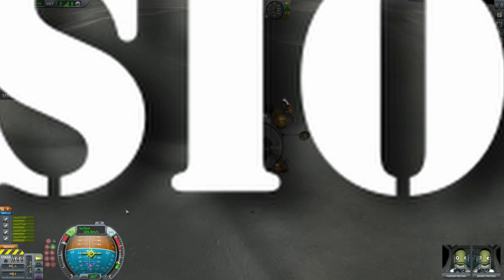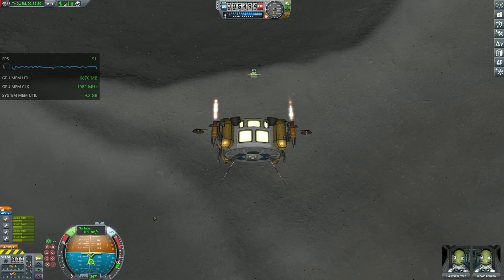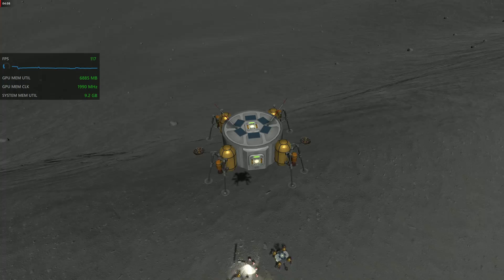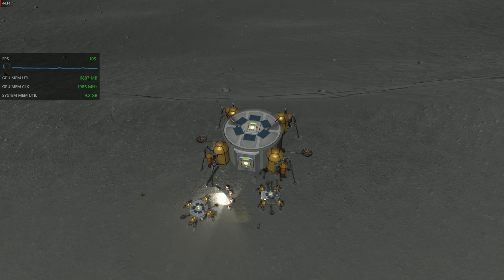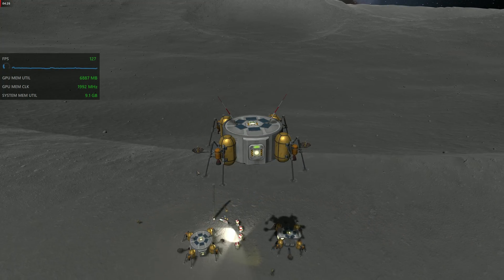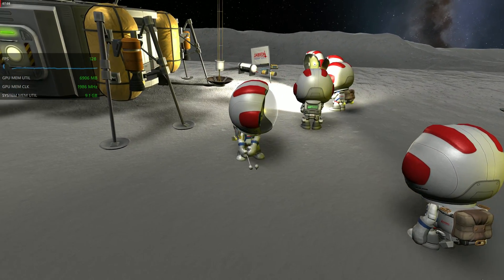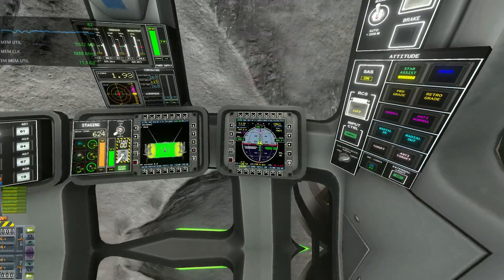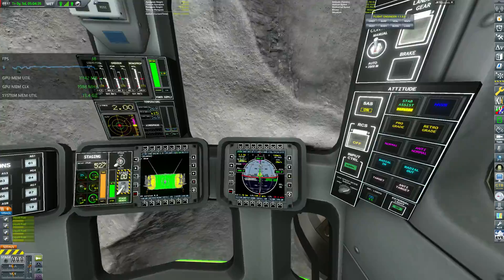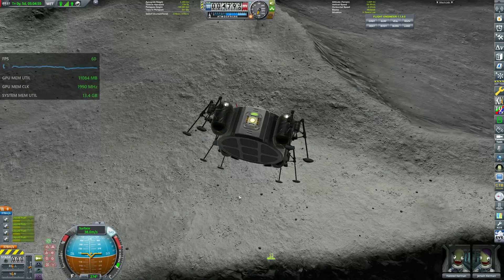Our second mission is landing on the moon. I want to talk about computer performance, specifically the second number in the overlay window — the amount of video RAM used to run the game. In stock KSP, we have 6.8 gigabytes being used, which is acceptable since most low-end GPUs today have about 8 gigabytes of video RAM, meaning the game can load all textures without stutters. The problem is when you play modded, because the utilization goes up to 11 gigabytes. My GPU is a mid-range card with 12 gigabytes of video RAM, so it's almost using the entirety of it.